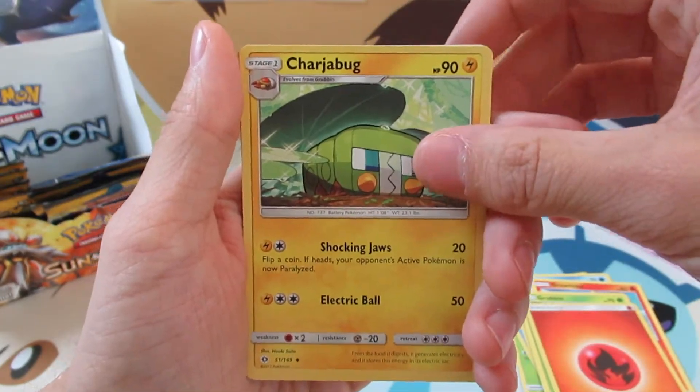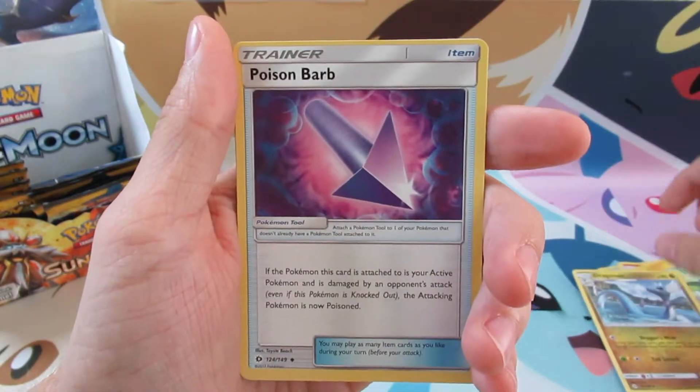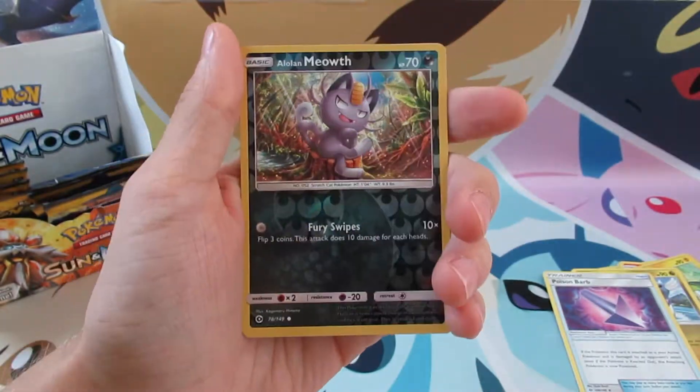A Charjabug, a Dragonair, a Poison Barb, and then a Reverse Holo — an Alolan Meowth. I love that dark energy Reverse Holoing.